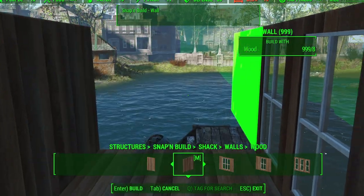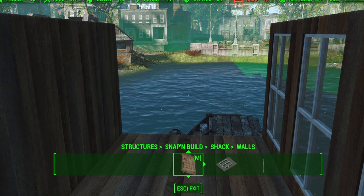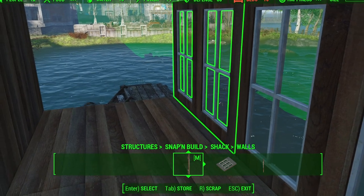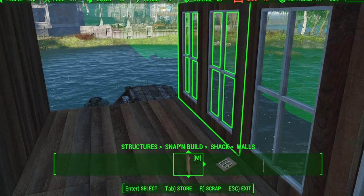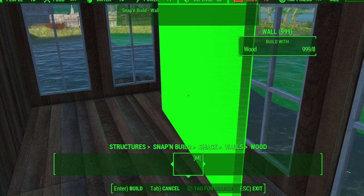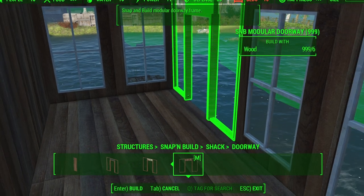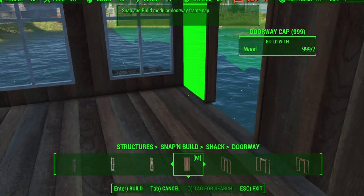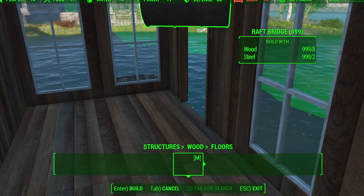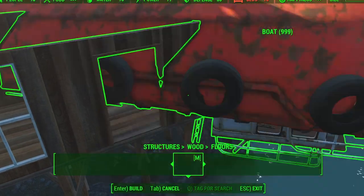We need another doorway and this might be an issue — it's going to be way too skinny if we just put that there. Okay, I need to adjust this. Let's find a doorway — because this doorway is in the middle it's not going to work with our stairs. Let's just do a simple one like that, go back to floors, and hopefully that's going to work. I think we've got some land down there — should be okay.